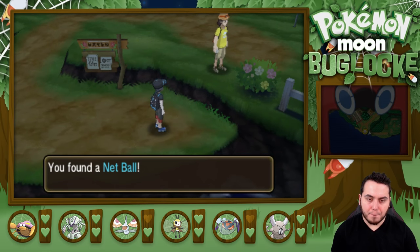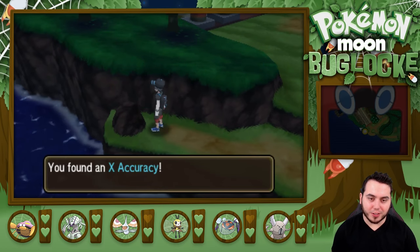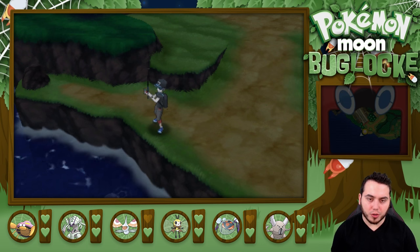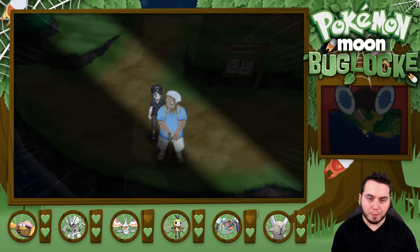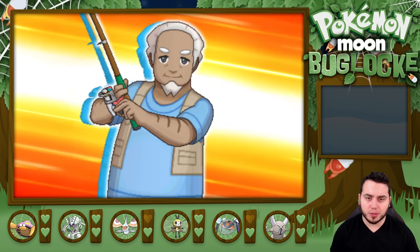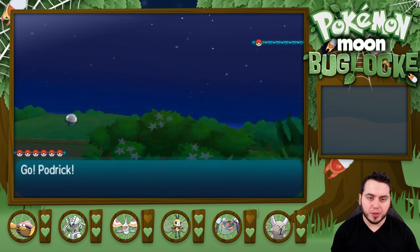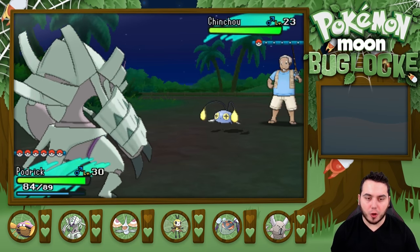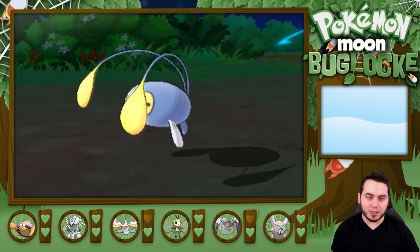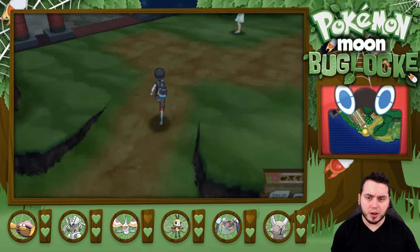There's a fisherman over here and an X-Accuracy item nearby. There's a spot to fish off the ledge — I love how they put these little spots to make you want to fish more, because otherwise I feel like I would never fish. Let's battle this fisherman. He's got a Chinchou — I didn't even know you could find Chinchou at this point in the game. Podrick is ready for you though. I hit it with First Impression — boom — and this thing is just so powerful. Fisherman goes down. Let's head to the town first, talk to Olivia, and see what's going down.